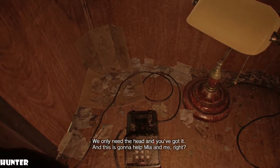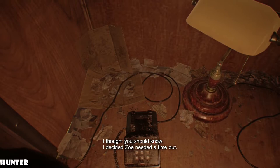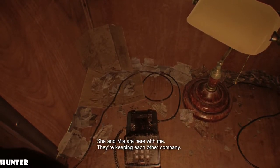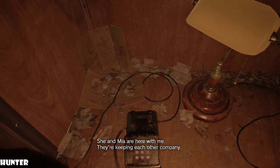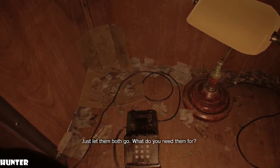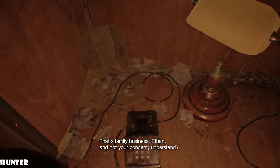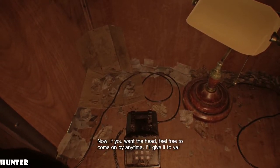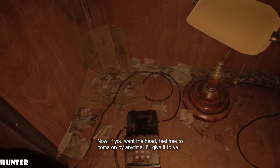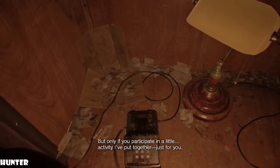Never mind. We only need the head and you've got it. This is going to help me and me, right? Hey buddy! I thought you should know — I decided that Zoe needed a time out. She and Mia are here with me, and they're keeping each other company. Just let them both go. What do you need them for? That's family business, Ethan. And not your concern. If you want the head, feel free to come by any time and I'll give it to you, but only if you participate in a little activity I've put together. Just for you!